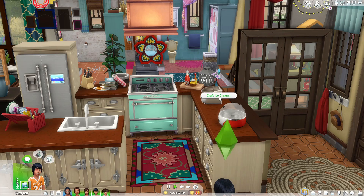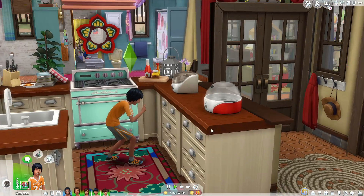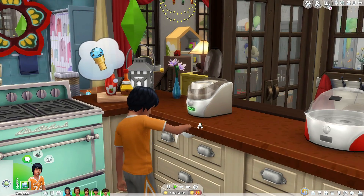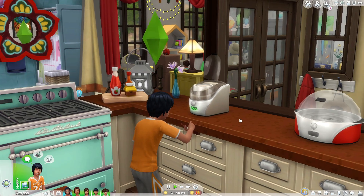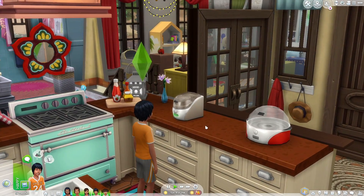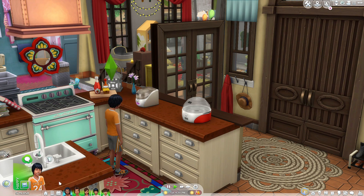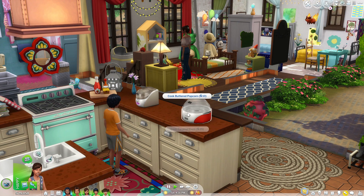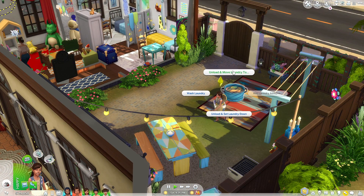Kids can also now use the ice cream maker that came with the Cool Kitchen Stuff Pack. So if you have that pack, kids can now make ice cream. Because they are so short, the height difference is definitely noticeable, but it's the same interaction and it still gets the job done. They can also cook up some buttered popcorn, which is really neat. I'll get his sister in here to make some popcorn.